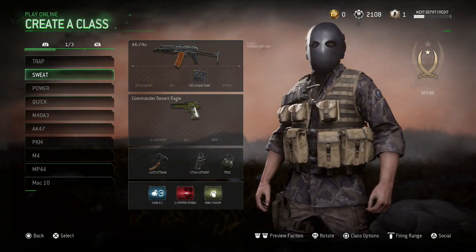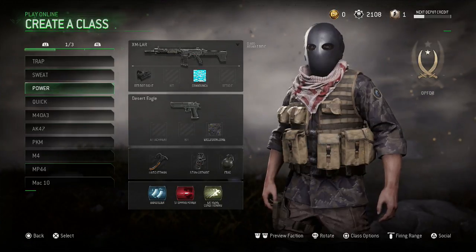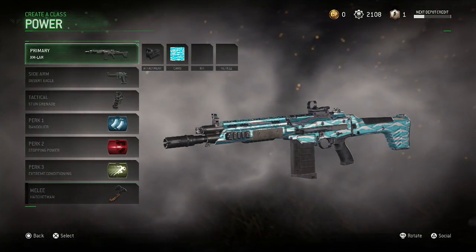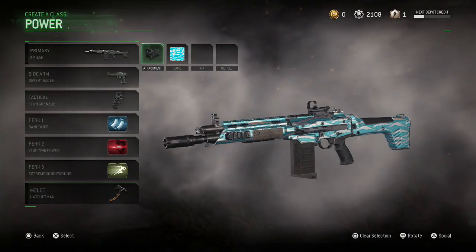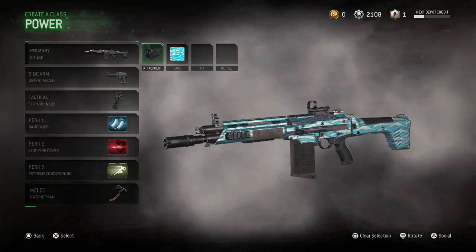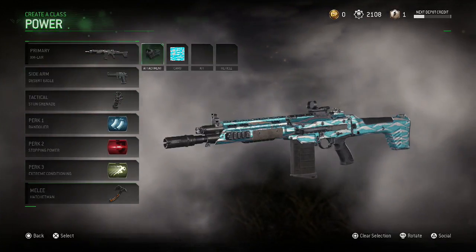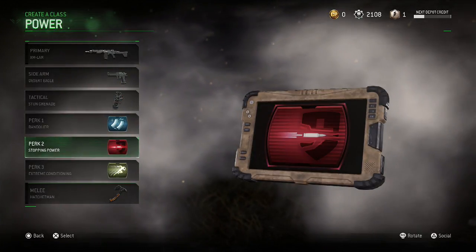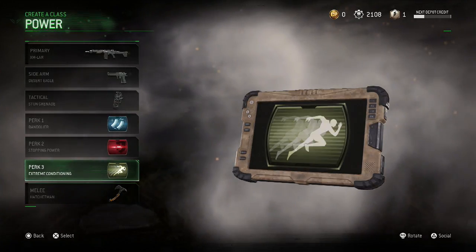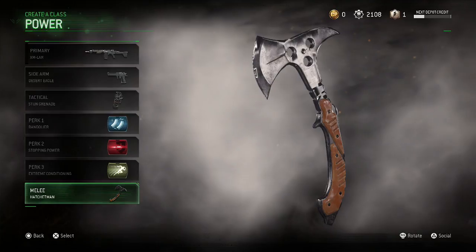The second from last class I'll be demonstrating is the power class. Power is just like an overall badass gun you can use on any map, any situation — Search, whatever — it's always gonna be overpowered. For the XMR, make sure you put red dot on, because a silencer makes it so much weaker and it really doesn't kill enemies fast enough. Use red dot because it's like a two-hit kill almost every time, but the magazine isn't that big. So make sure you put Bandolier on, desert eagle, stuns, stopping power like almost all my other classes, and extreme conditioning — since it's a heavier assault rifle you're gonna need to run really fast with it to get a higher score.